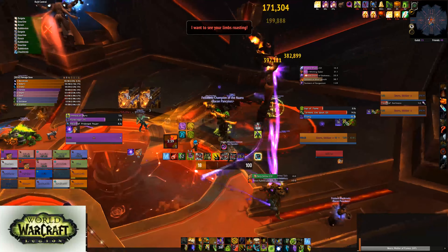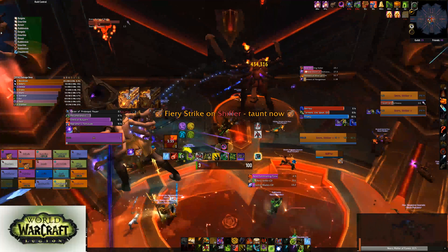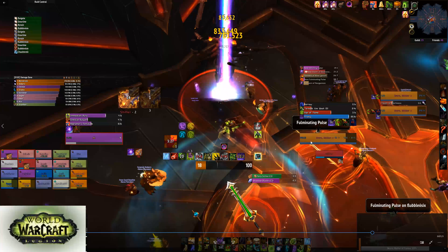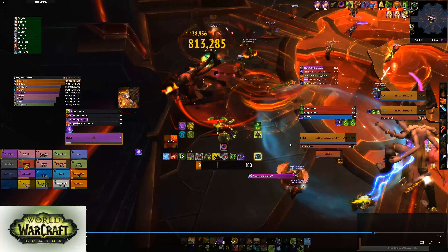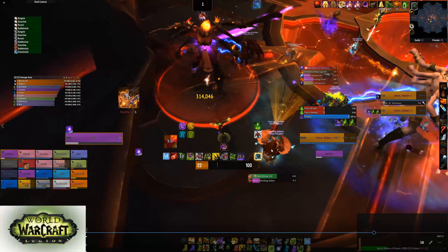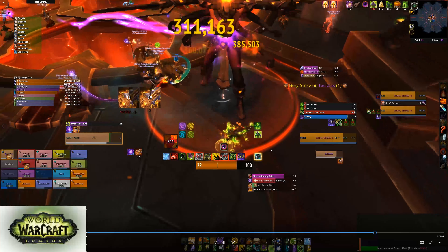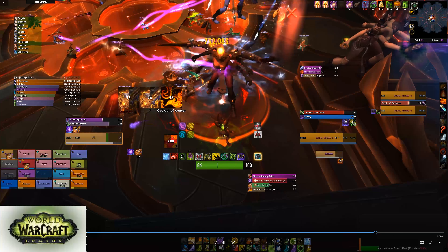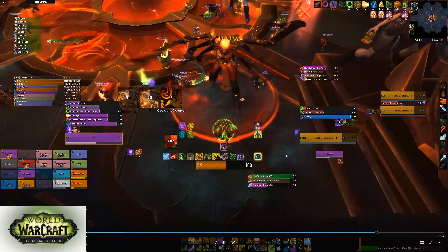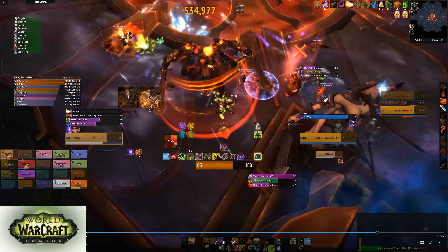You can also get Siphon Power from standing in other people's fire explosions and other abilities like that. Now we're trying to get them back together — you want them close enough so everybody can cleave on both, and as a tank if you stay in between them and use Spirit Bomb you can actually hit both of them. The last part of this fight is a burn phase so we want them as low as possible. We're going to move them into this corner — the first torment is the fire torment and I know from practice that the safe zone spawns right here in this corner, so we tank them here to cleave on the torment while still tanking.